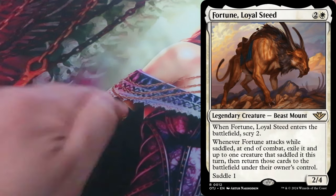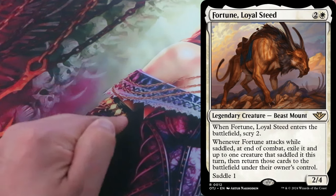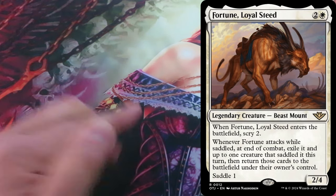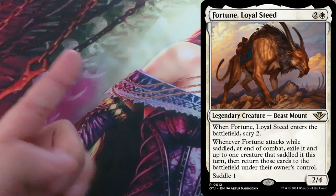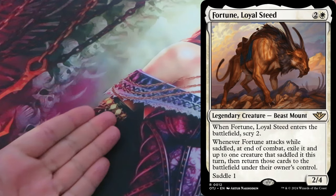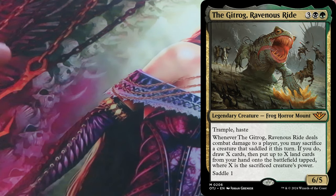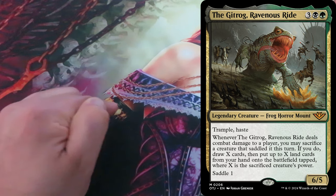Saddle is a keyword ability introduced in Outlaws of Thunder Junction. It only appears on cards with the mount creature type. Saddle was designed to mirror the common practice of cowboys riding an animal, such as a horse. On Thunder Junction, the range of creatures that can be saddled is much wider.